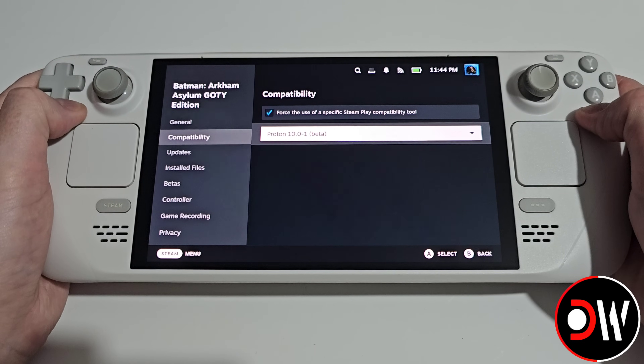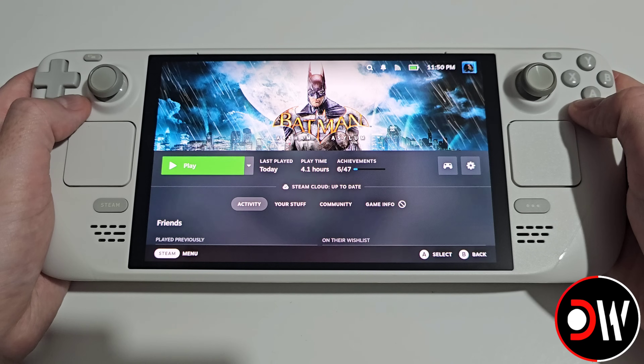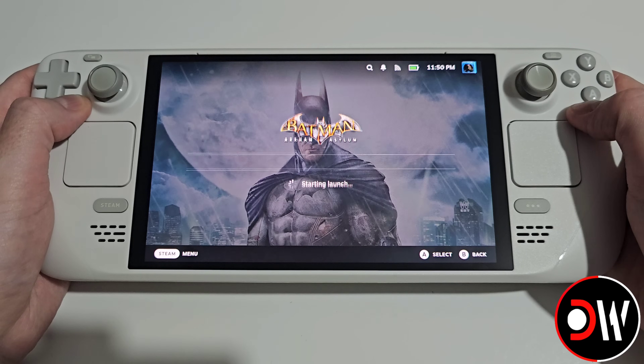When we select this, it will download Proton as you can see in our downloads here, and once complete we can go ahead and run our games like Batman Arkham Asylum with Proton 10, previously only playable with Proton Experimental.